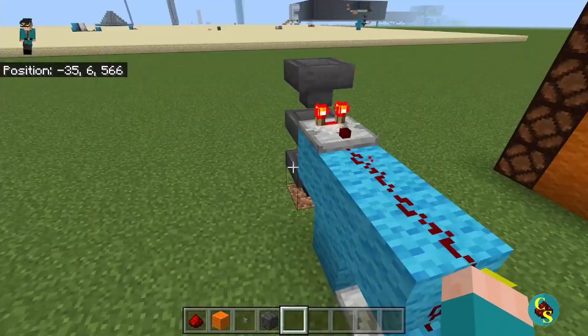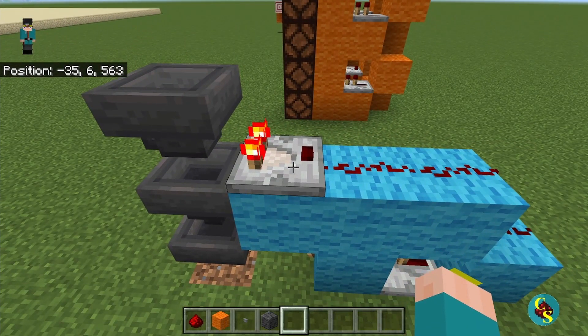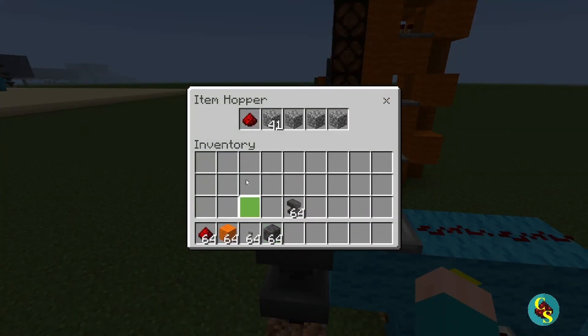Up first today, we have the item sorter and the storage silo, so we're going to start with the item sorter. An item sorter is pretty simple. You build this contraption right here with a comparator running into 3 redstone dust, into a repeater and a redstone torch. In this top hopper, we're going to have 41 and then 1, 1, and 1 in all the other slots of an item named something completely random, so that you will never have an item with the same name going through the filter — I just named it XYZ.